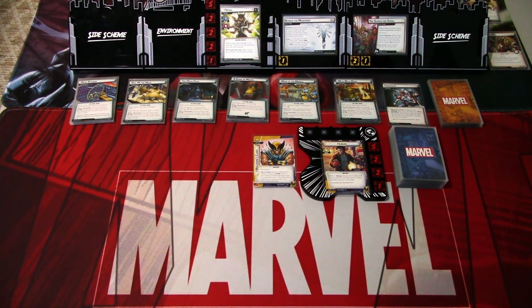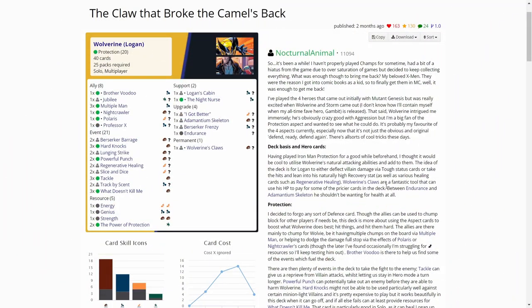Hi, this is JP from Not The Lights Over Arkham. Welcome to the second part of the Mojo Mania Scenario Pack playthroughs. We are continuing this series with the Wolverine Protection deck I took from MarvelCDP.com. I won't go into detail on the cards in the deck, but you can pause the video to see the decklist, or I'll put the link in the video description for you to discover the deck yourself. It seemed like a really good deck in the first scenario.